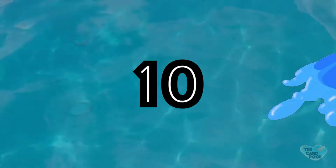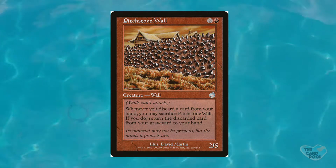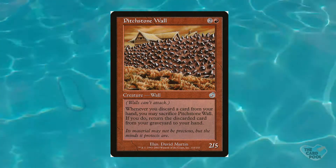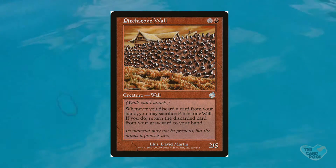Alright, so looking at my number 10 slot, we're looking at a card called Pitchstone Wall. This is a 3-drop creature with a 2/5 body. It is a wall creature. Whenever you discard a card from your hand, you may sacrifice this creature, and if you do, return the discarded card from your graveyard to your hand. This is a very rare effect, especially for red — red is the color of discarding, wheels, and madness — so it's interesting as a way to save a card you would not want to lose.